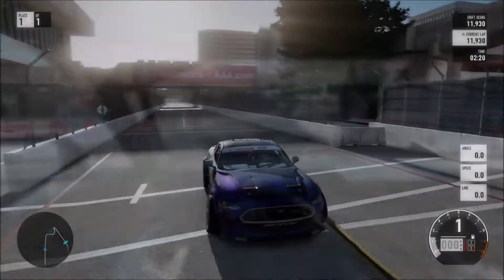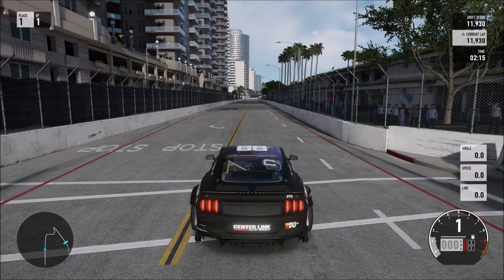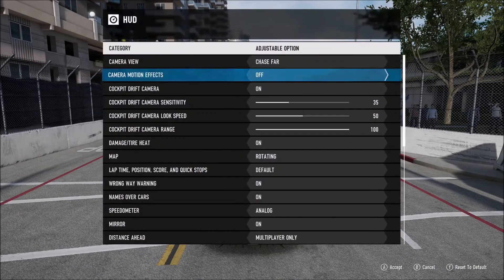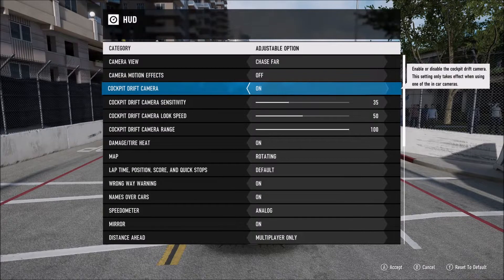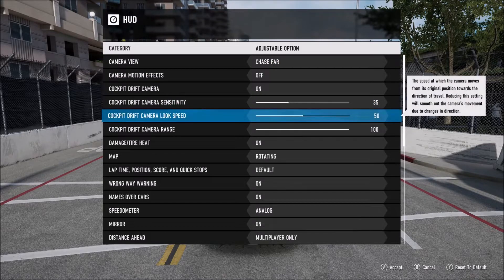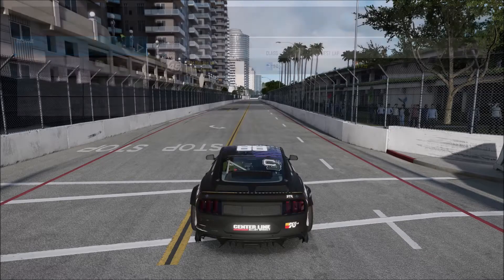This March update, you can change that. As we go into Chelsea Denofa's car — pause, go into your options and the HUD — you've now got a cockpit drift camera. By default it's off, but you can switch it on. It's to do with sensitivity, look speed, and range. If you want 100 range, that way you're looking all over the place. Look speed controls how quickly the camera's moving, as well as the sensitivity with G-forces and stuff like that. You can adjust all that yourself.